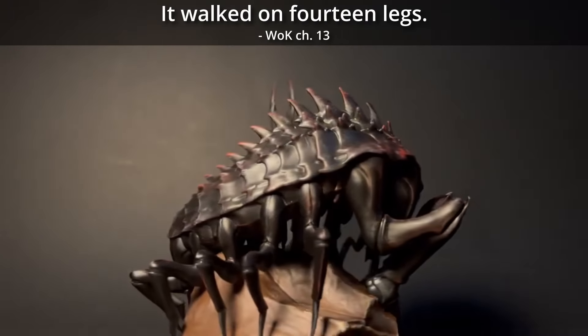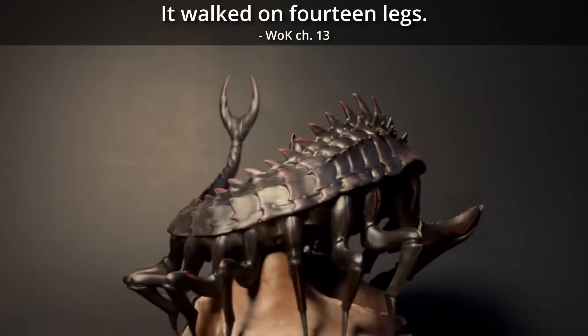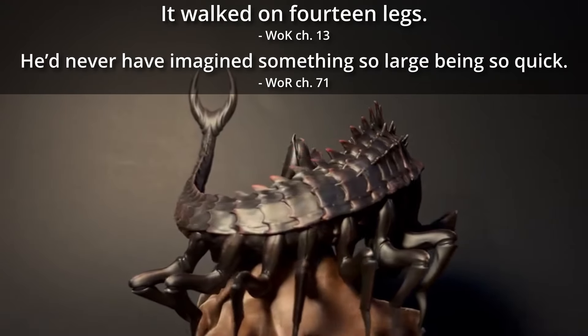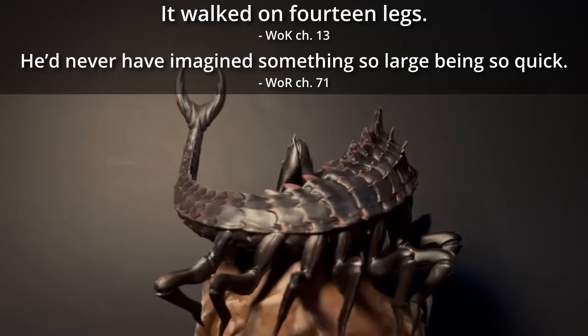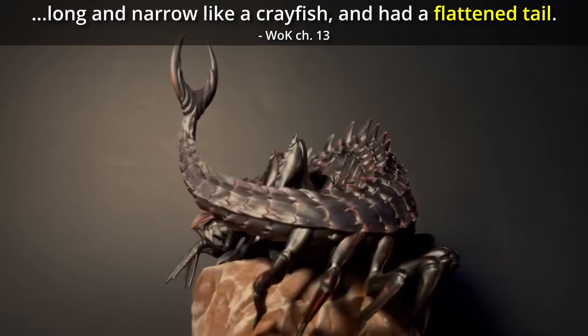For moving around, chasm fiends have 14 smaller legs set further back on their bodies, and they can use these to move bafflingly fast despite their extraordinary size. At the very back of their long body is a flattened tail that's forked on the end.